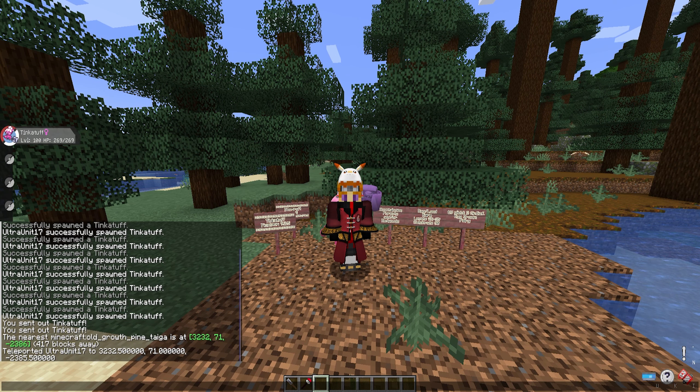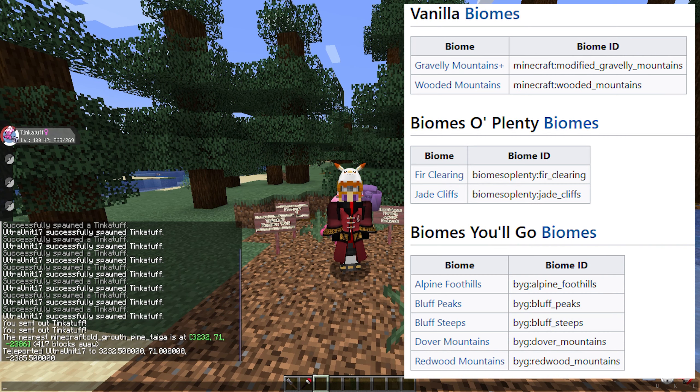For vanilla we have Gravelly Mountains and Wooded Mountains. If you have Biomes O' Plenty installed, we have the Fir Clearing and Jade Cliffs. If you have Oh The Biomes You'll Go installed, we have the Alpine Foothills, Bluff Peaks, Bluff Steeps, Dover Mountains, and Redwood Mountains.